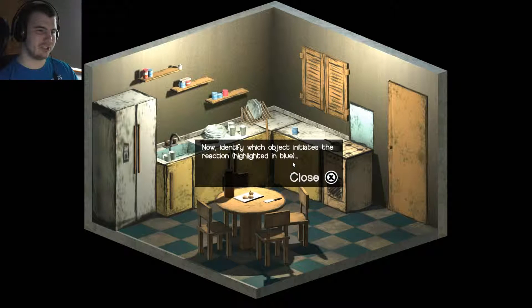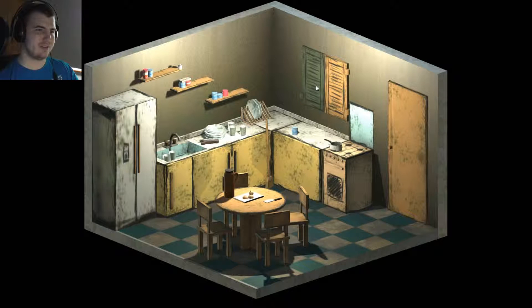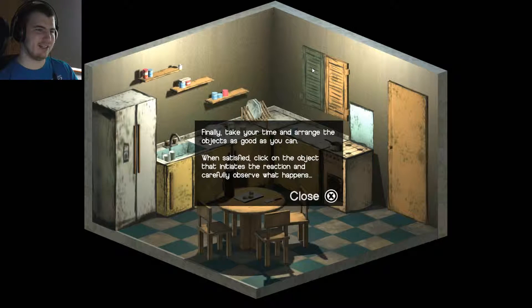Hover over objects to identify what can be rearranged and click on them to change its position. Now identify which object initiates the reaction, highlighted in blue. So that initiates it, I am guessing. Take your time and rearrange the objects as good as you can. When satisfied, click on the object that initiates the reaction and carefully observe what happens.